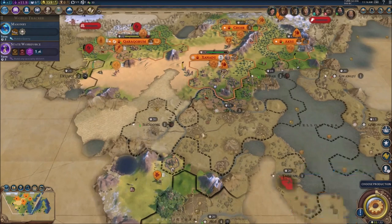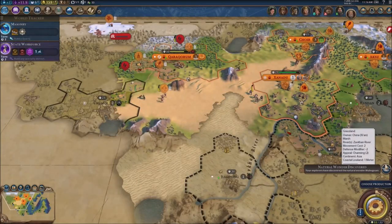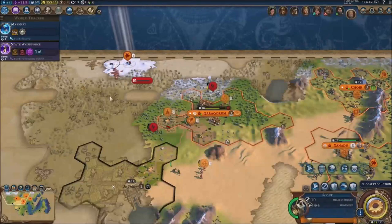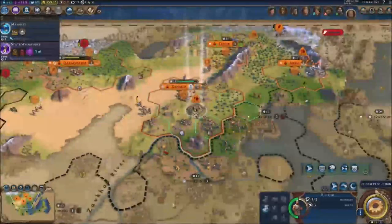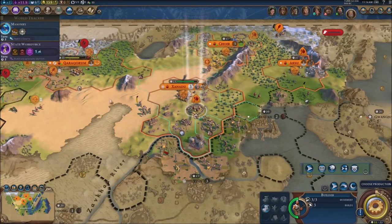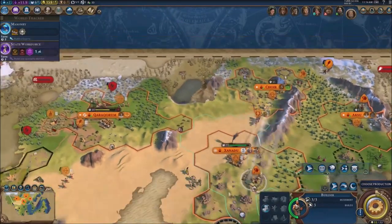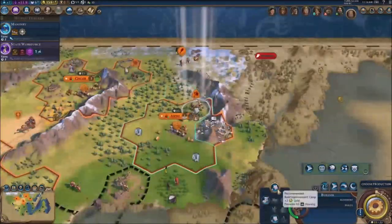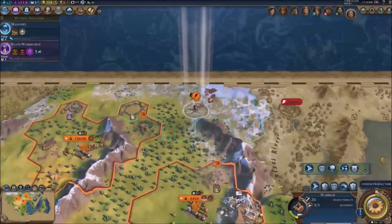Nobody in Asia has distinct colors — everybody with colors seems to be in Europe or something. It's really hard to discern them because they have no colors. There's somebody living there just waiting to be uncovered. I literally have nothing to build right here so I'm just gonna send them over to this place — you can build the animal husbandry thing right here.